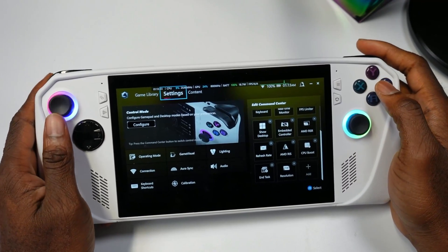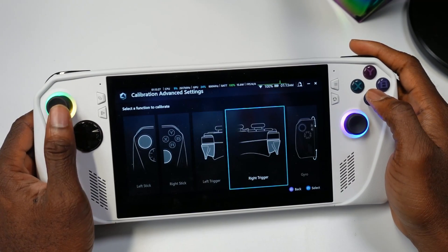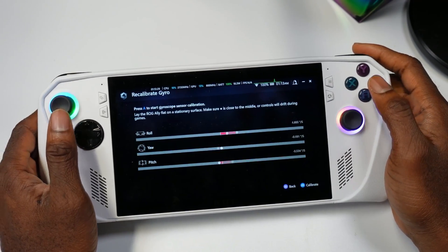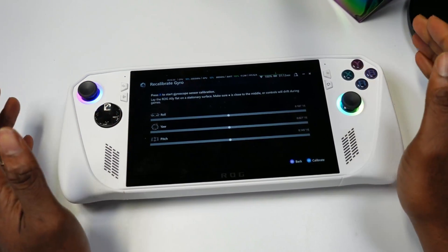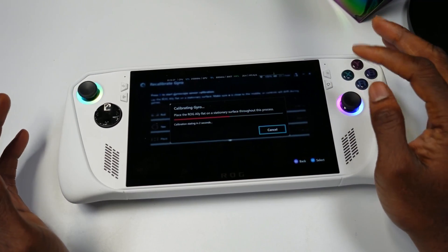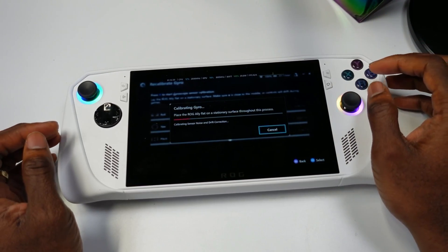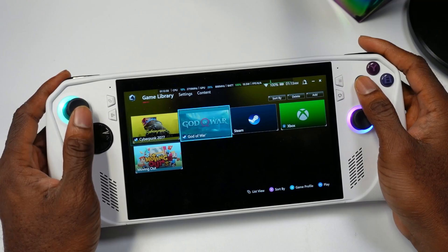The first thing you'll notice with the new update is that if you go to Calibration, you can now calibrate the gyros. You can see here the gyro moving — if I put it on here this is how it should be. When you hit Calibrate, it calibrates and gives it a second to do so. That is how you now calibrate your gyro.